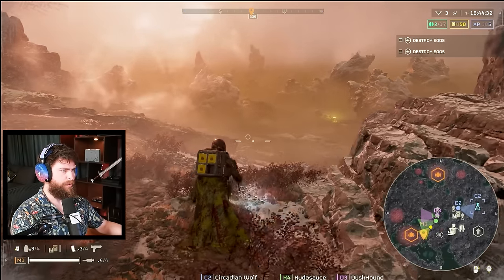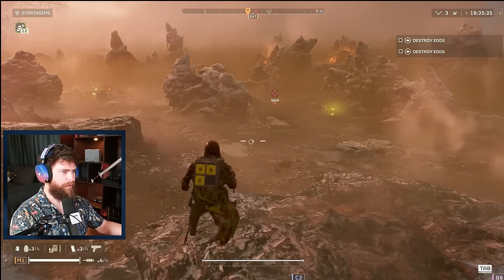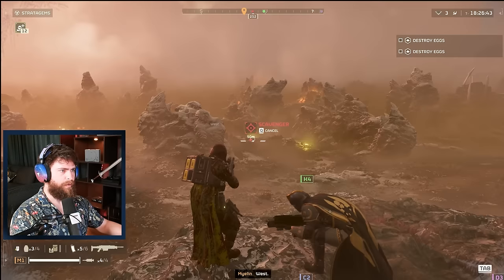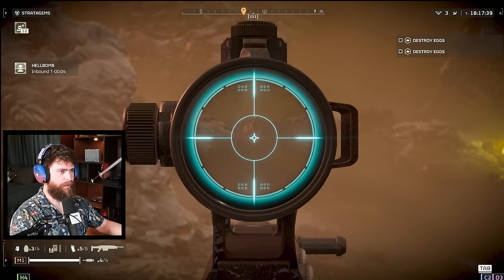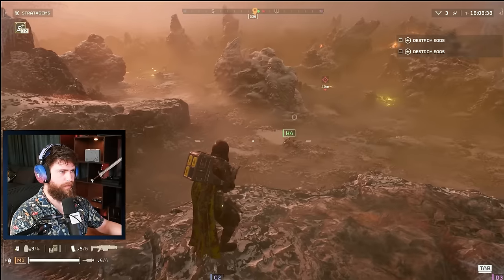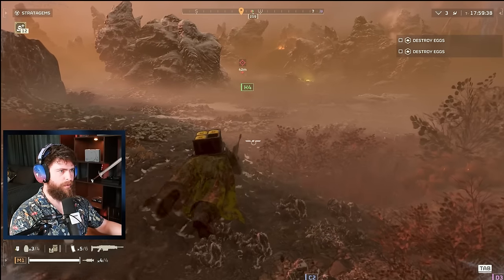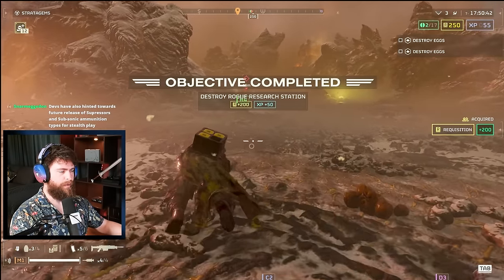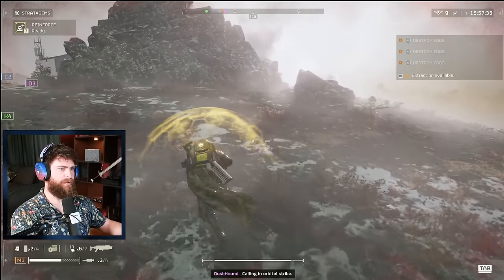I spent a long time on stream testing detection mechanics. Line of sight impacts enemy detection, but also prone, running, or crouch-walking affects it too. I had the stealth perk on my armor and got within 16 meters of an enemy while crawling. My friend without the stealth perk also got within 16 meters while crawling. I think the stealth perk only impacts detection while jogging or running — it didn't seem to affect crawling. So even without the stealth perk, you can use prone and crawling to avoid enemies.